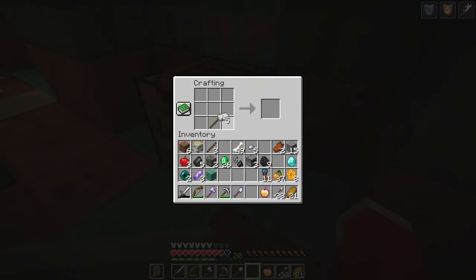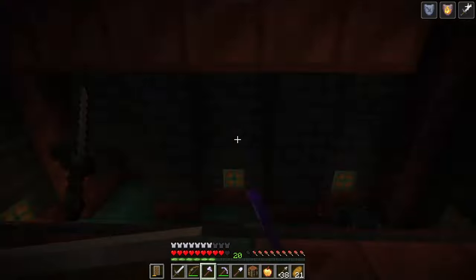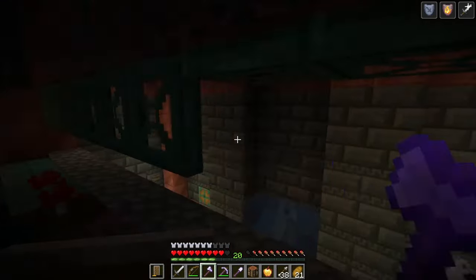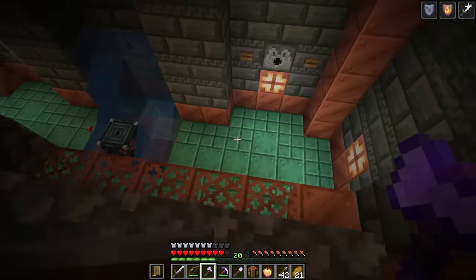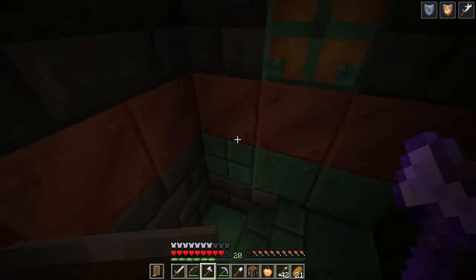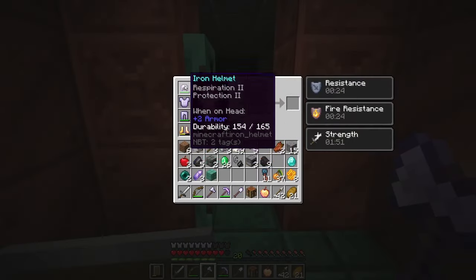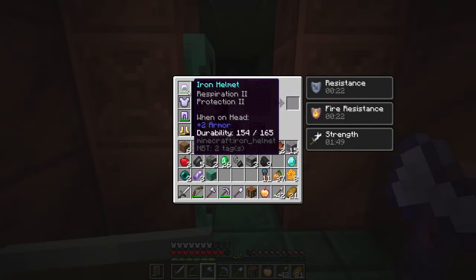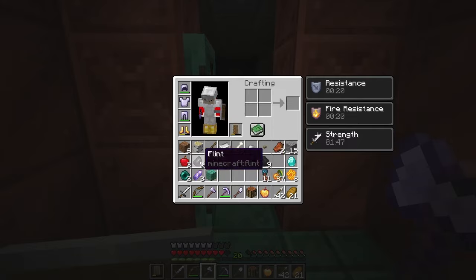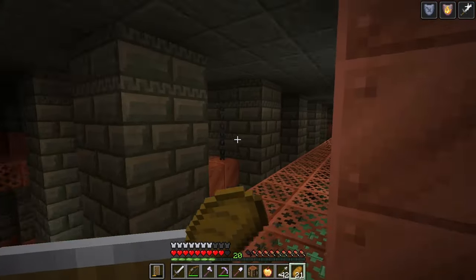I'm actually going to make myself another iron sword since I haven't managed to find one. I don't know if swords can spawn — I imagine they would. These chambers seem to be giving us stuff that we can use for combat, which makes sense. If you go in with basic gear you will come out with better gear, so it's definitely something good to find off the start. We've got fully enchanted iron armor and fully enchanted iron tools, plus a diamond.